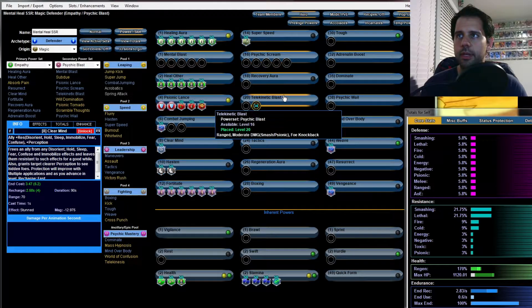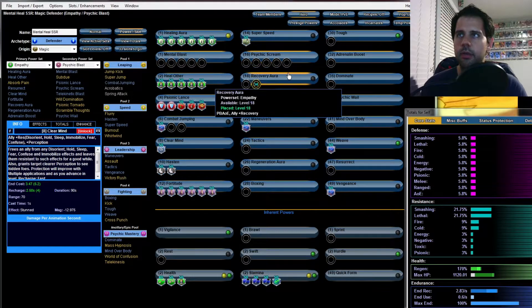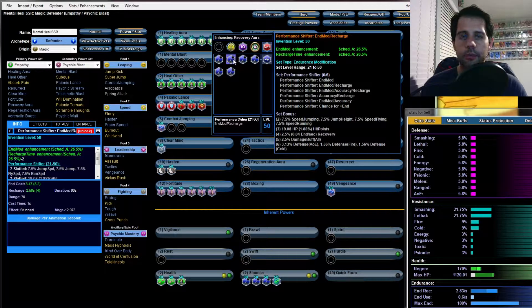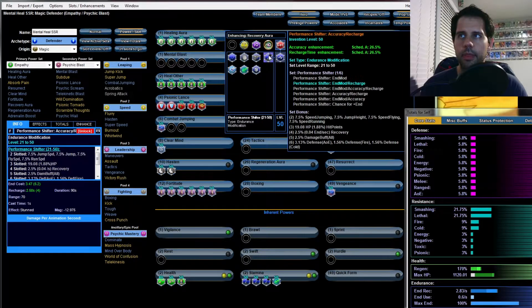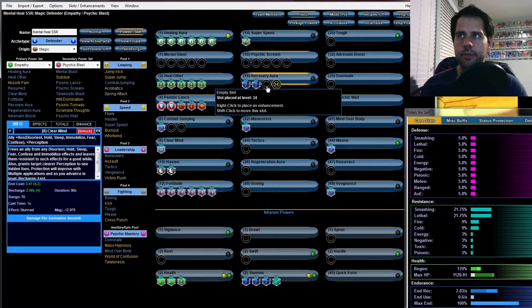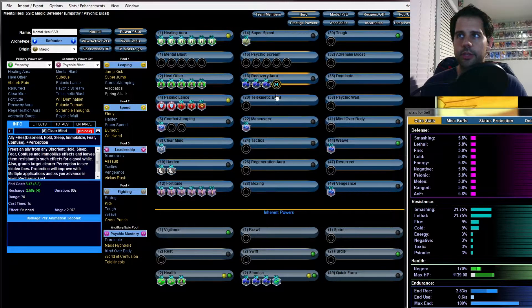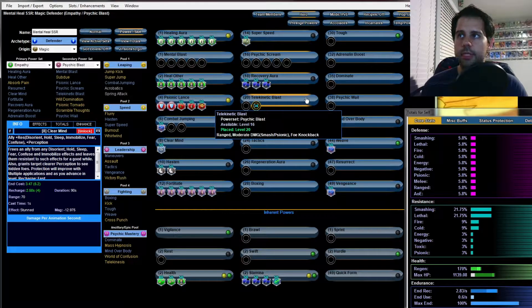Psychic Scream I'm going to five-slot — it's another mule, I'll explain in a bit. Recovery Aura only gets three slots; it's not extremely needed. For anything that has recharge on the Performance Shifter, chase that for the HP bonuses. Telekinetic Blast I'm going to six-slot.